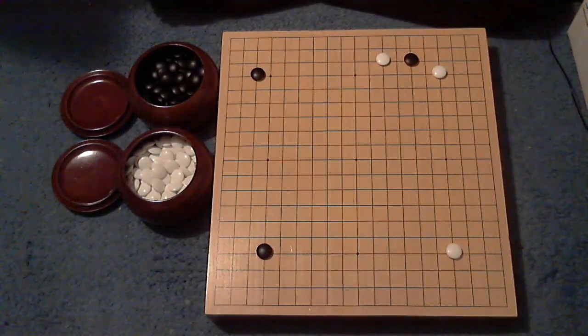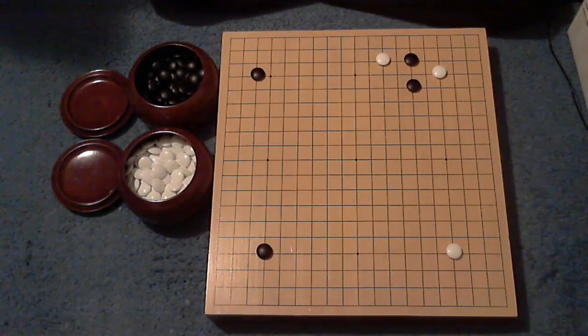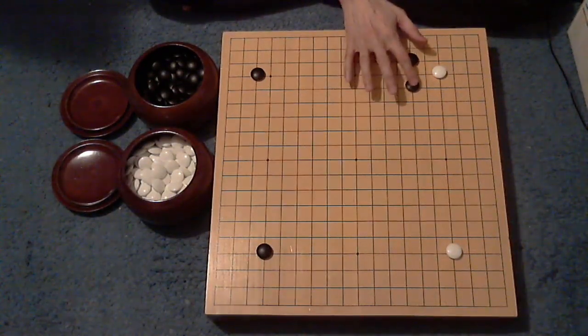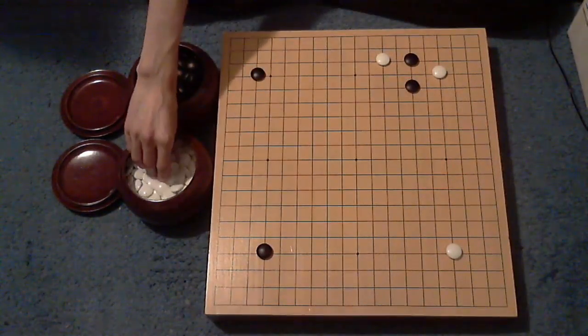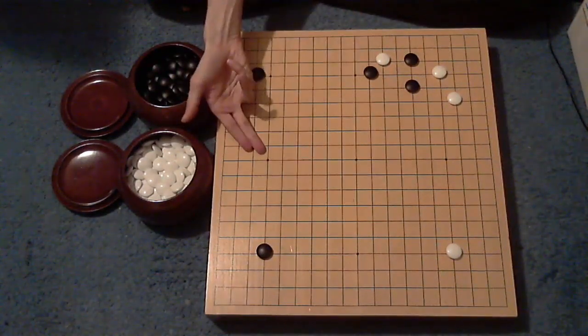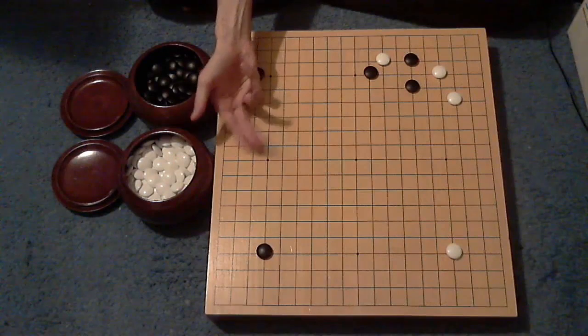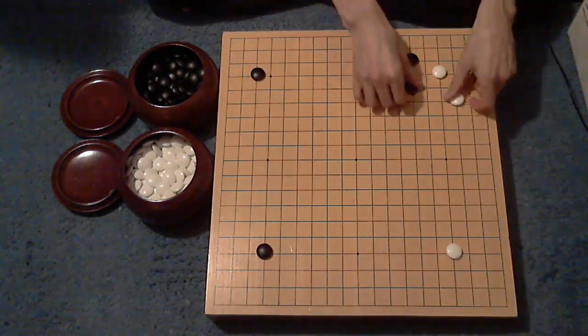One thing we are not going to see — and I love being able to demonstrate this — we're not going to jump up, because there are very, very few variations or instances where this is actually going to be good for you. Because the most common variation from there is to go into something like this: we'll get a wall. What's the wall being used for? We can see that's nothing right now. We have no stone to use that wall with, so we're probably going to build in gote and that's a problem. Jump ups are extremely rare.